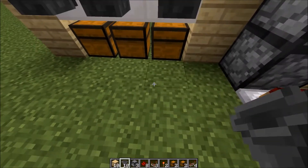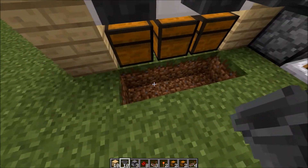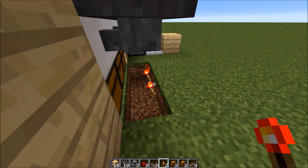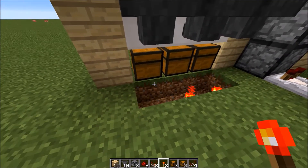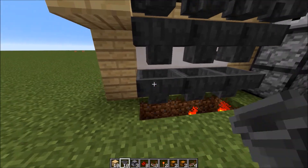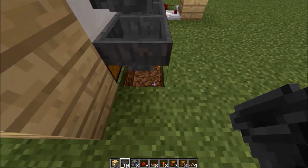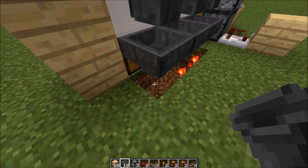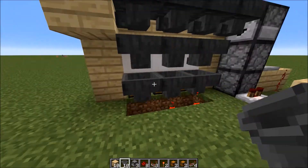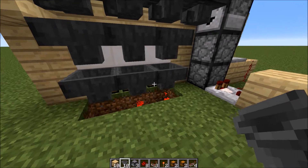Next, what we're going to do is break the blocks one behind and under the chest, and put redstone torches on them. This will be sending a signal when we place down another set of hoppers connecting into the chest. On this third spot, this is going to be your random chest, so you don't have to put a redstone torch there — all of the items that are random will go straight into there.